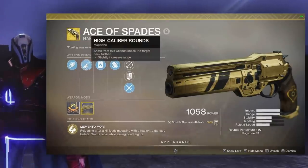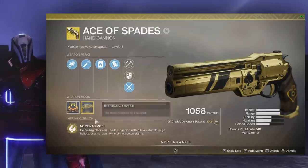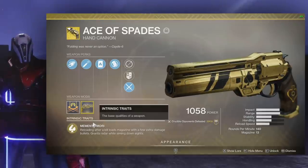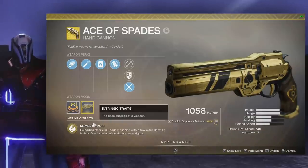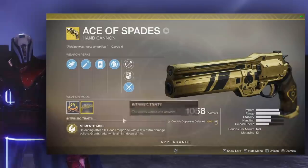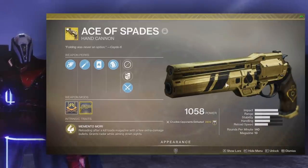We're going to go over the perks: rifling, high caliber rounds, Firefly — which causes explosions whenever you get a crit kill — fast reload, smooth grip, and Memento Mori. Reloading after a kill loads the magazine with a few extra damage bullets and grants radar while aiming down sights. This exotic perk is amazing — it makes using Ace a lot more forgiving as you don't have to hit three crits. It doesn't change the TTK but it's still really helpful, allowing me to be a primary main in PvP.